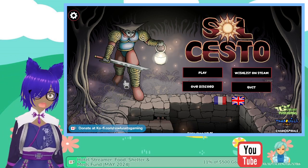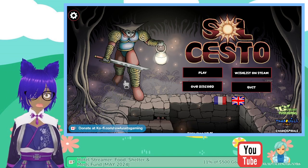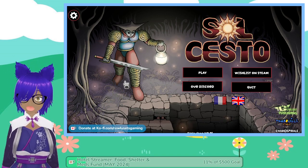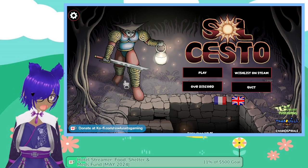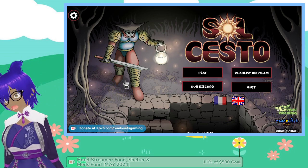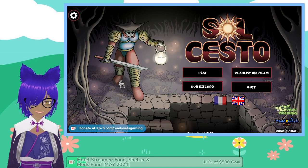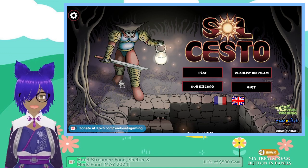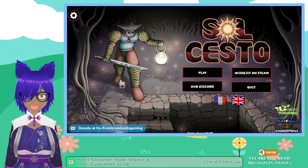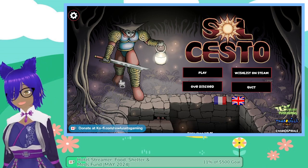For today's video we're going to be taking a look at the demo for Soul Sesto. This is a demo of the game, so do keep in mind the footage you are about to see may or may not be in the full version of the game when it releases. The game is set to release sometime this year — it just says 2024 on its Steam page — and it's available for PC. Information for the game will be in the description box below.